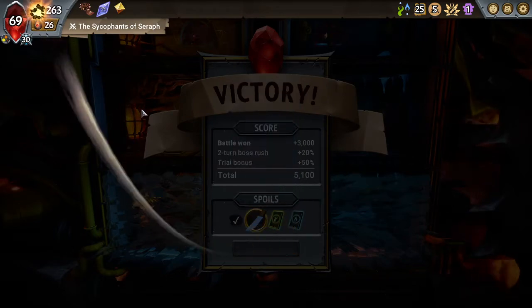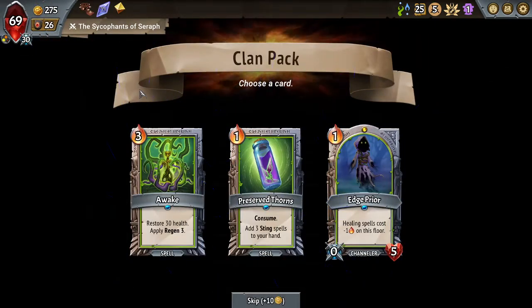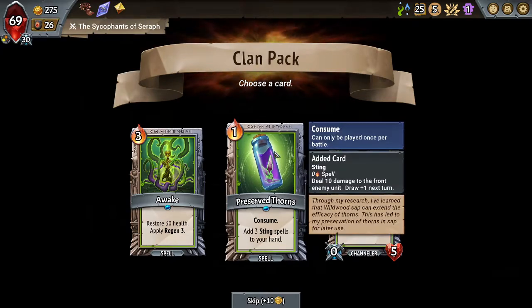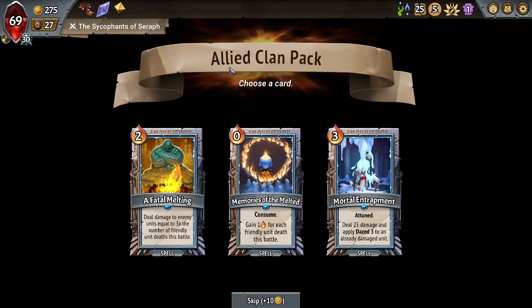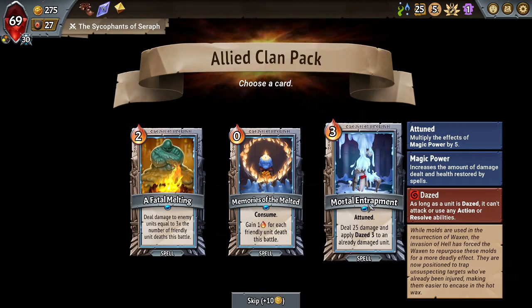That's gonna be a no from me, dog. Preserve thorns — probably preserve thorns. Awake's a lot better if you have wildwoods to combine with it. Mortal Entrapment. Maybe. Would be nice to stun that asshole.